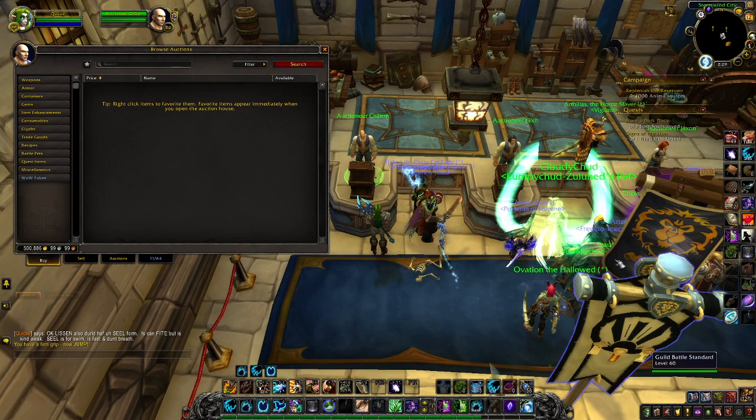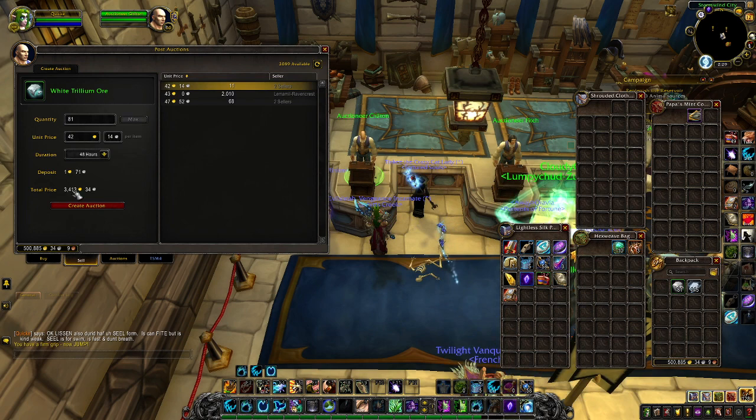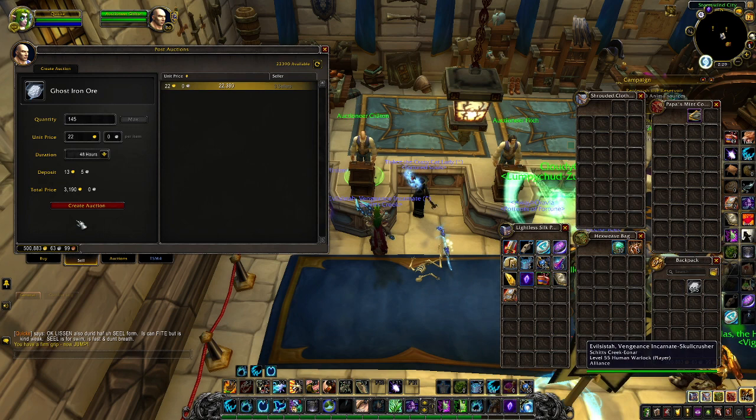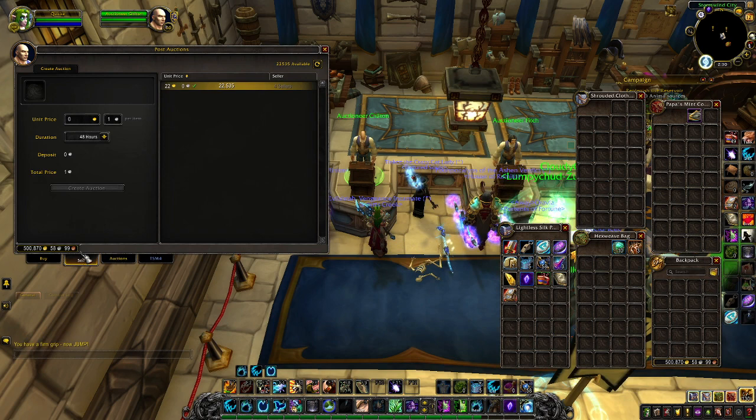We've got 79 black trillium looking at about 4,500 gold. We've got 81 white trillium looking at around 34. And 145 ghost iron — so that's another 3k. So that's about 10k gold for a half hour's work, meaning you're looking at around 20,000 gold per hour.